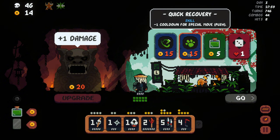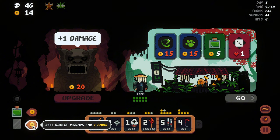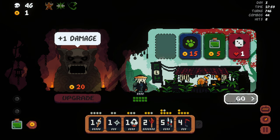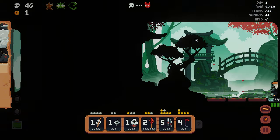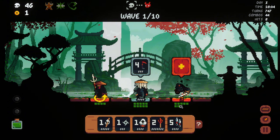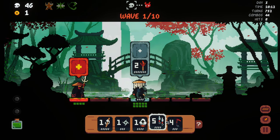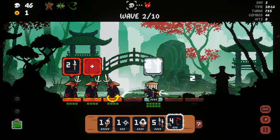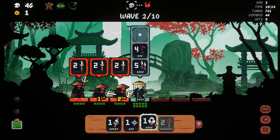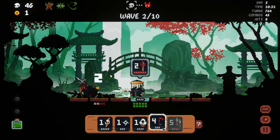We don't have money. Cooldown for special move — special move inflicts one damage. That's good. It's too bad — once we get the kunais, oh, he's gonna attack twice, right? That's enough. Yeah, let's wait for some enemies. All right, that was enough — we got it back. And I'm just gonna use it against that one.